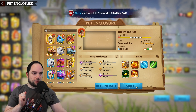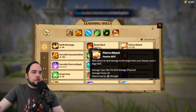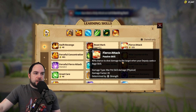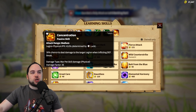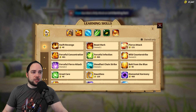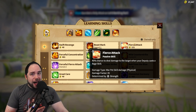So in an ideal world, on my Snow Peak Rock I'd have Concentration, Forceful Concentration, Shield Breaker, Hit Back for counterattack crit chance, and Eviscerate for normal attack crit chance. That still leaves more skill slots. Given that this is a physical attacker, I think Fierce Attack is actually a slam dunk — a 40% chance to deal damage to the target when your deputy casts a rage skill, with a 35 damage factor. That's probably a commensurate amount of damage to Concentration.